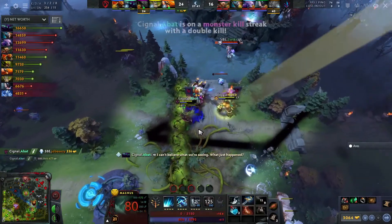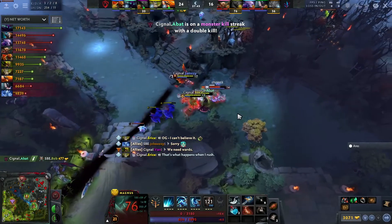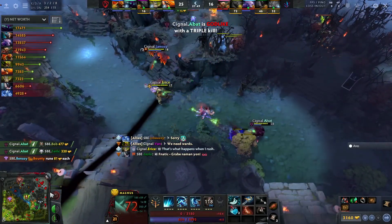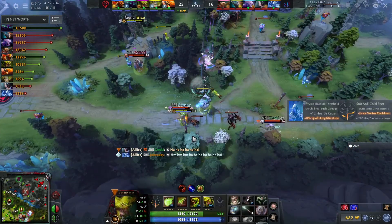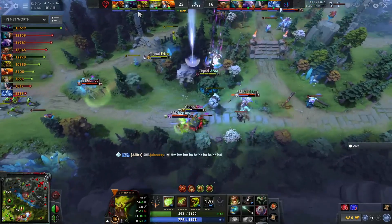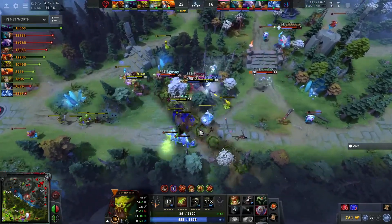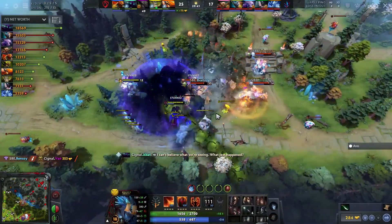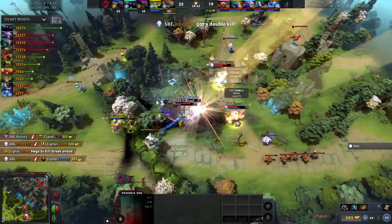Eras sidestep, great position with the Treant Protector — the BKB completely wasted. Eras's Treant has been so on point this game, the sidestep to lock him in. They're going to try to jump on Jakiro — sucked him in, it keeps him alive, but can they bring it down fast enough?